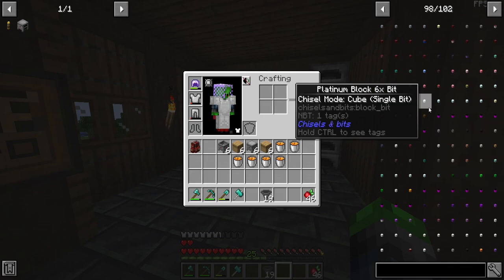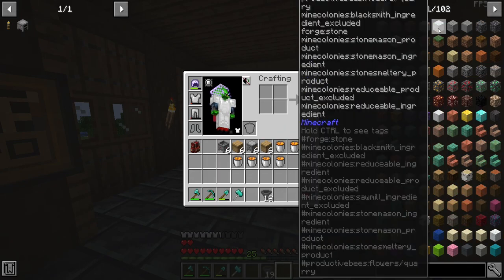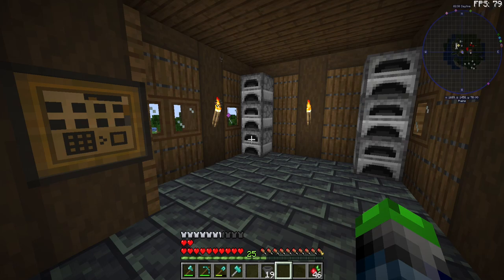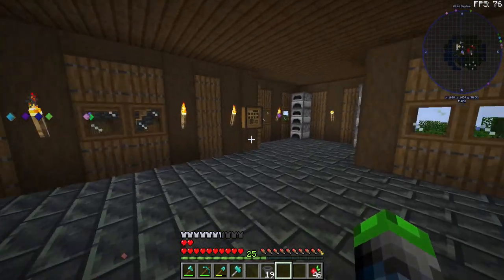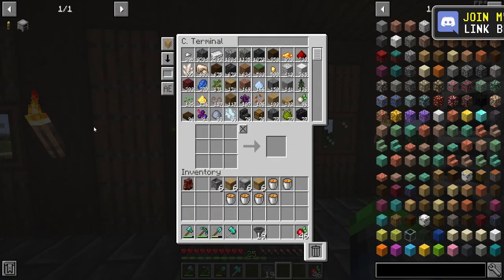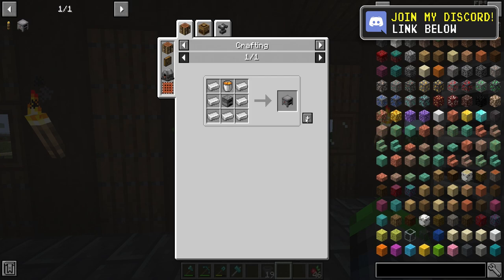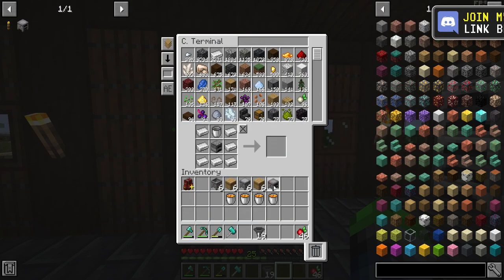If we look, we have 102 pages now — a lot of those are just chiseling bits, but we have a lot of pages. Anyway, we're going to get into what we're talking about today, which is the mass production of gold and iron. We're going to figure that out and fix it for the rest of the modpack.